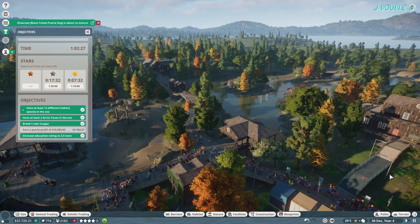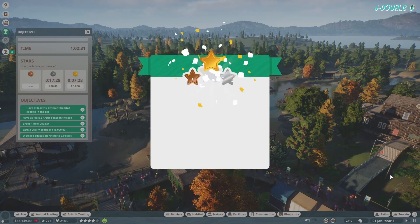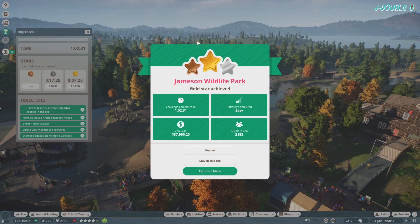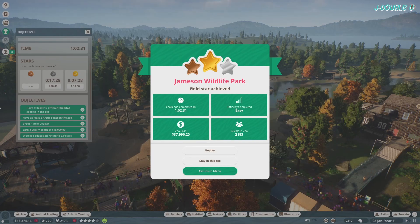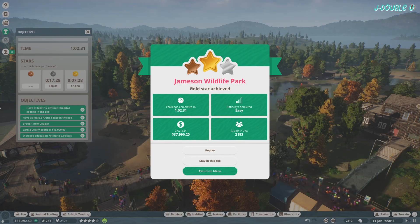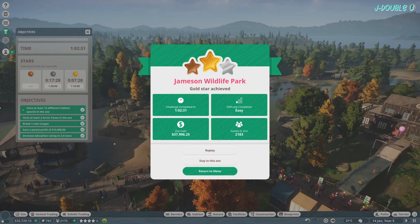Back in normal time now. And we should have gold any second — there we go! Well there we have it. Thank you very much for watching. That was how to achieve gold in Jameson Wildlife Park. We did it in 1 hour 2 minutes 31 seconds on EZ. This could be the last one depending on the next DLC. Either way I will see you all in the new year — whether it's the challenges or my series recreating a real life wildlife park. Thank you for joining me this year for all the gold tutorials. Stay safe and I hope you all have a lovely Christmas. Bye bye for now.